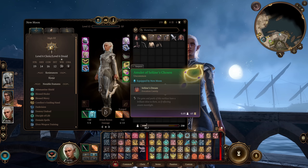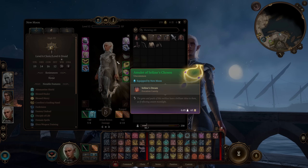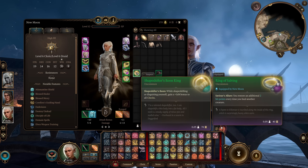For accessories: the Amulet of Selune's Chosen, because of course — it's a build about being the chosen of a deity. It gives you a special once-per-long-rest cantrip called Selune's Dream, which does 1d8 healing but the ally you touch might fall asleep. It's here purely for flavour. For rings: the Ring of Salving restores an additional 2 hit points every time we heal another creature. The Whispering Promise means whenever we heal a creature, it gains a 1d4 bonus to attack rolls and saving throws — this includes ourselves. Alternatively, the Shapeshifter's Boon Ring gives a plus d4 bonus to all checks while Wild Shaped.